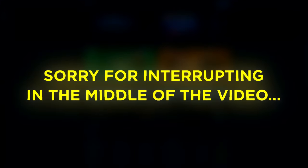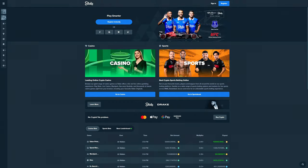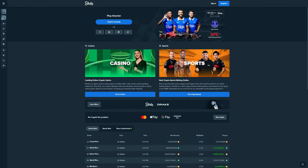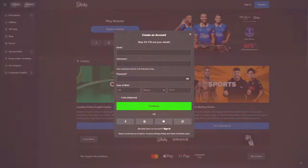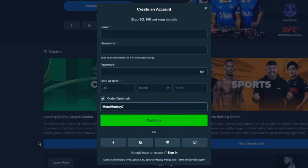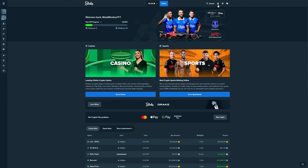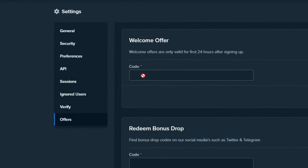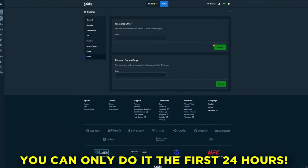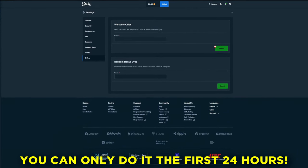Sorry for interrupting in the middle of the video, but if you guys want to support me and also have a chance of winning some of the $2,000 weekly from my competition, you can sign up under my affiliation. Click register, then click code optional and type in Metal Monkey 7, or go to settings, then offers, type in Metal Monkey 7 and click submit — you can only do that within the first 24 hours after signing up. Anyway, enjoy the rest of the video, thank you so much.